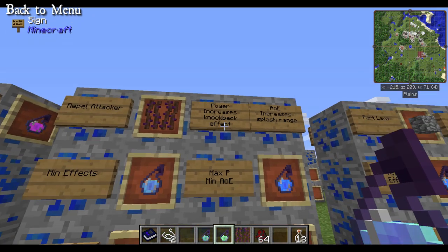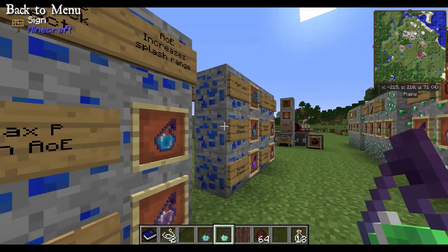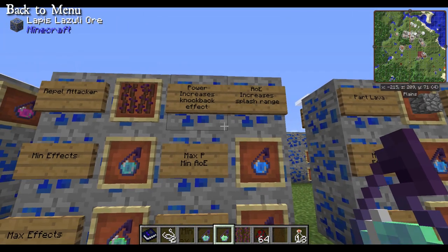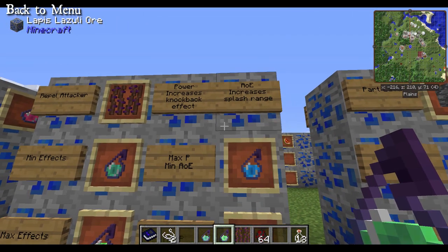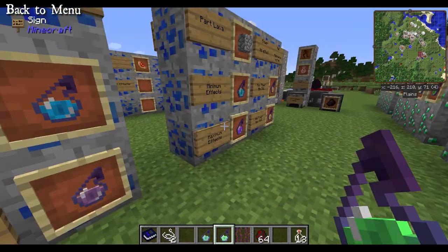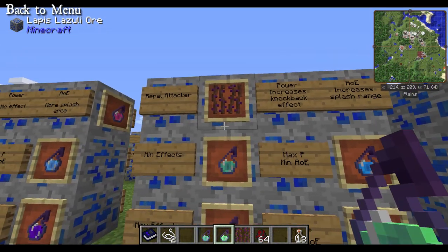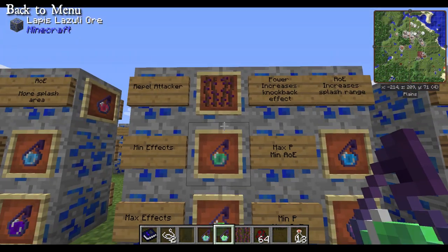Increasing the power on this one will increase the knockback effect. Level 1 was very minor; level 4 was pretty huge — enough that you might be able to kill them with fall damage. The area of effect only increases the splash area when the potion hits the ground, affecting a bigger radius of creatures.